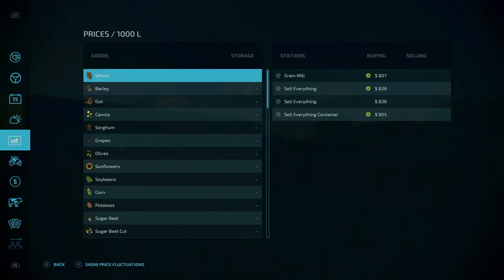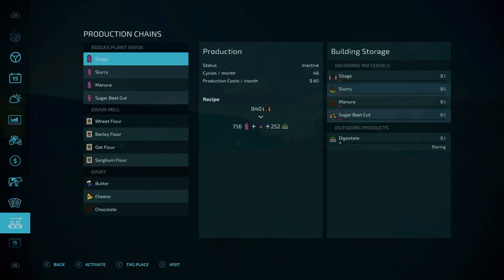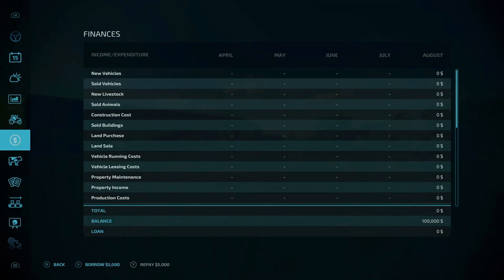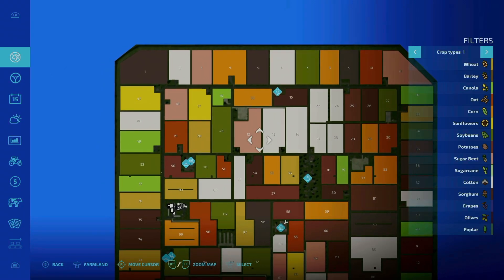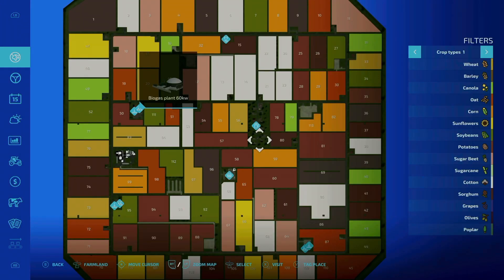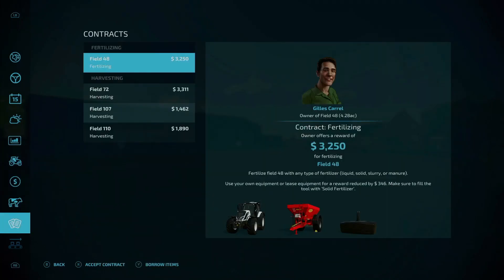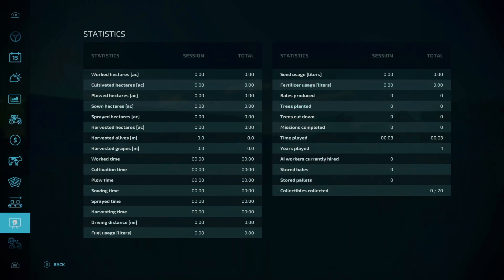Under animals you don't have anything to start out with. Contracts you do have available to you. Productions you do have a few — you've got the biogas, the grain mill, and the dairy. Going back to the map, yes they do — sorry, there are a lot of differences on this map compared to others. Contracts yes, production change yes, collectibles yes — there are 20 collectibles out there.